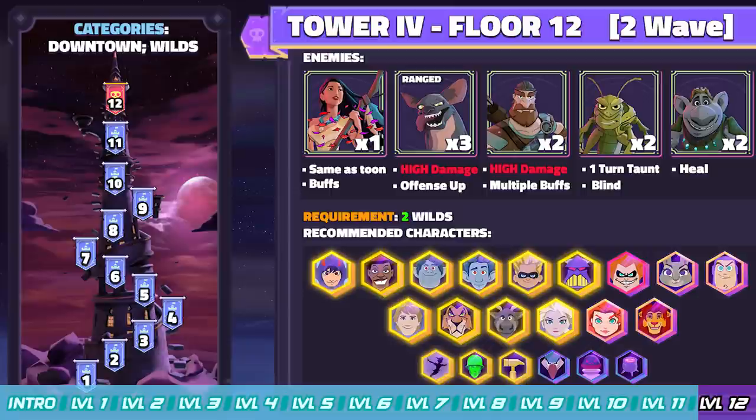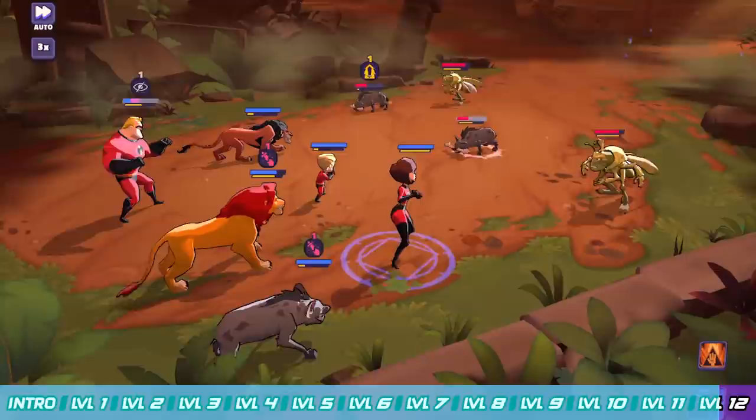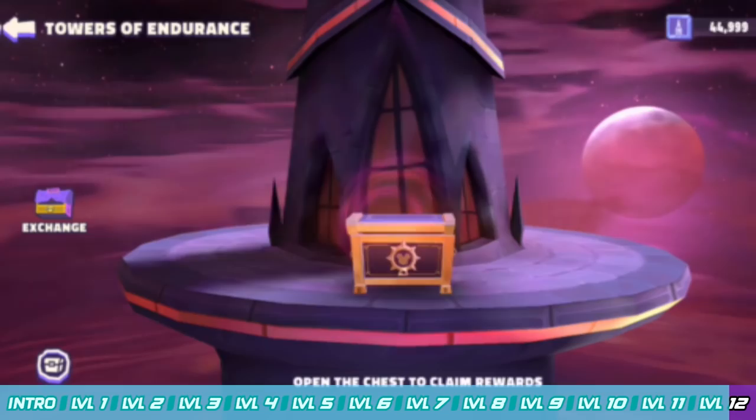It's the last floor of Tower 4 — a Pocahontas battle to the death. You're going to be fighting Pocahontas, the Dunblock brothers, Hyenas, Grasshoppers, and some Trolls. Start out going against the Hyenas and Grasshoppers — focus those Hyenas, then move on to that second wave. Make sure you've got good RNG and put everything you've got into Pocahontas. The Dunblock brothers are going to be there to taunt and try to distract you. Take down the boss of Tower 4 in Pocahontas, and you've earned yourself some good currency and Splash Mountain.